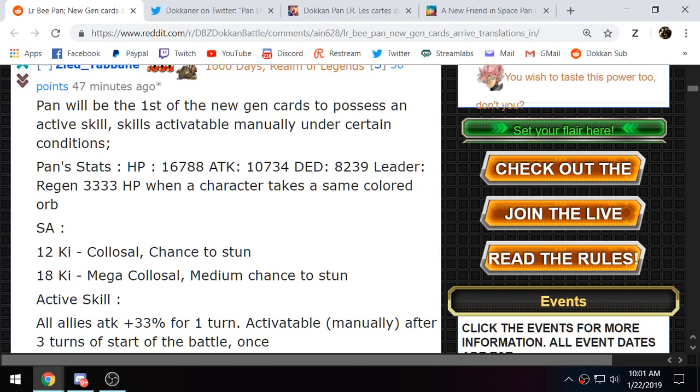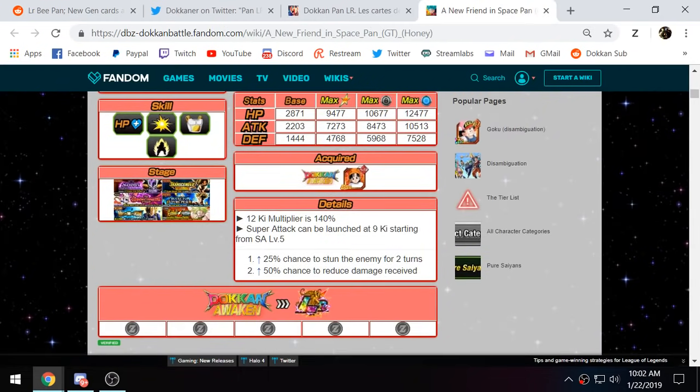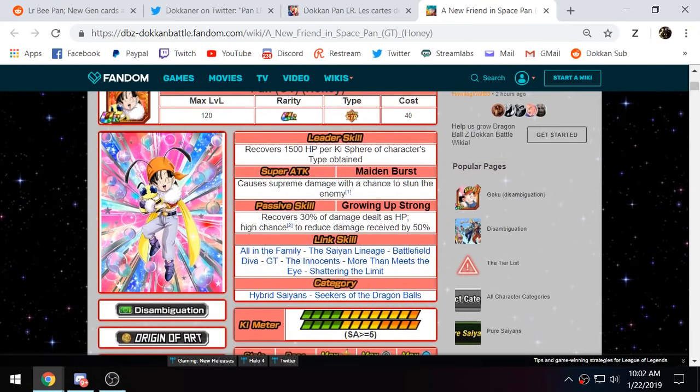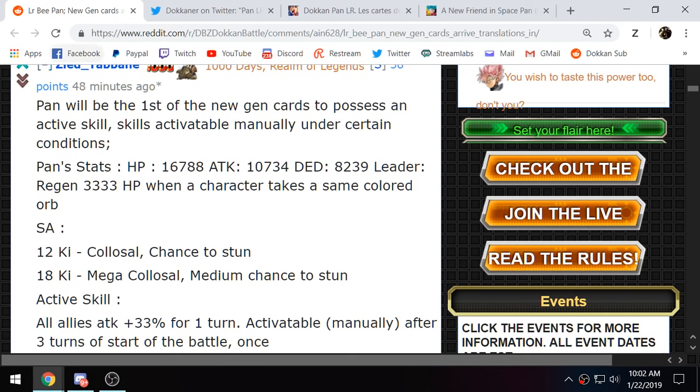Typically I feel like Dokkan would do something like LR Super Saiyan 4 Goku for the fourth anniversary — he'd be voice acted, have an active skill, but you'd have to pull him to use the new mechanics. Now they're giving this stuff to a free-to-play unit. B-Pan can be a bit of a grind since you can only do the event once per week, but if you've been playing at all, you should have her, and now everyone will be able to test out the active skill mechanic and voices.